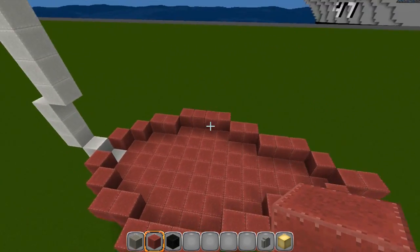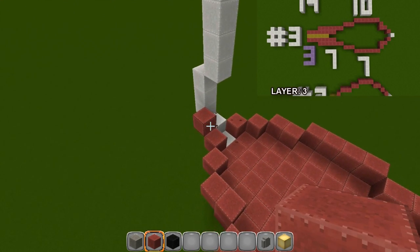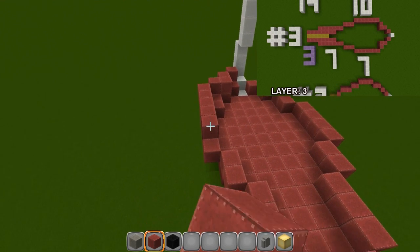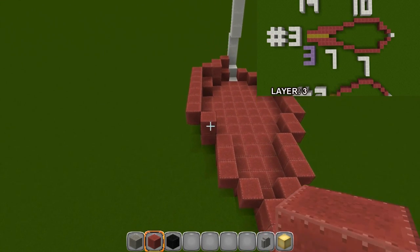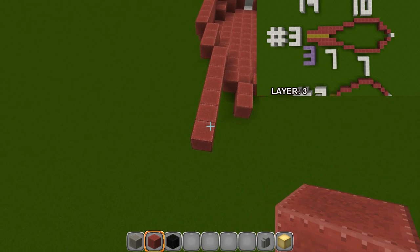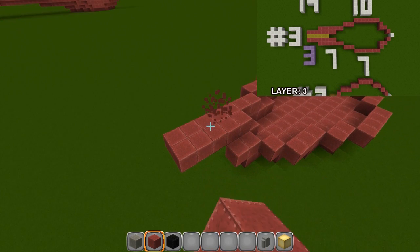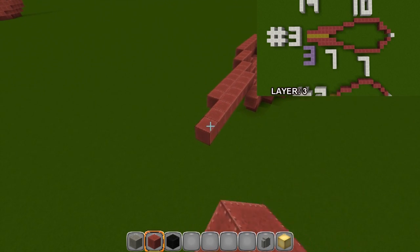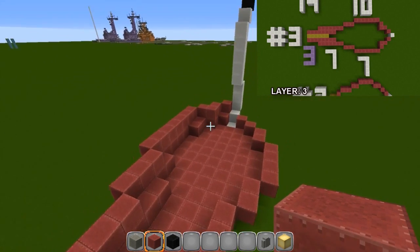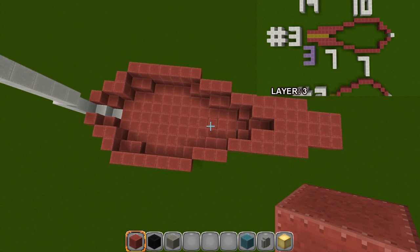Layer three: starting behind the white block, go right by one, then back by one making a little L pattern, then go back by seven — two three four five six seven — then back in by three, then back by seven again — cover up five, leave two — fill in the gap one two three four five, get rid of that extra block, add three more, double that up, and it should come right back to your center line.